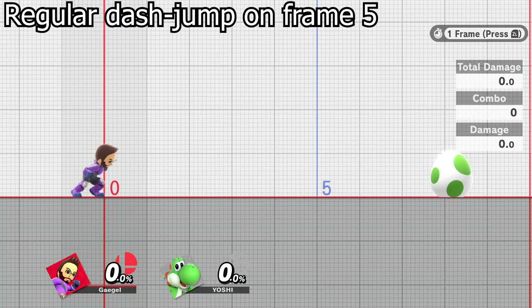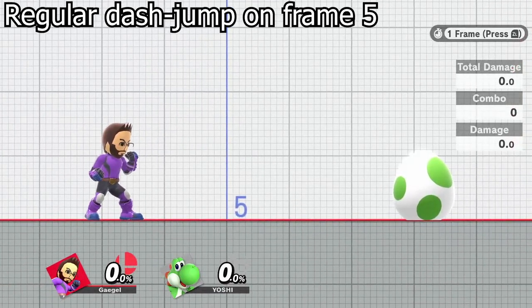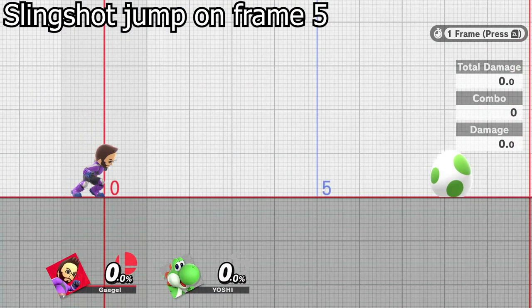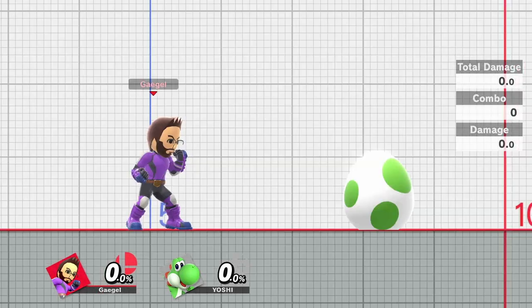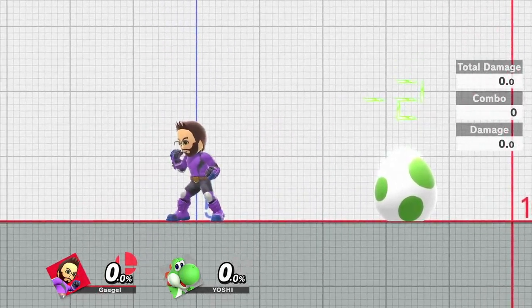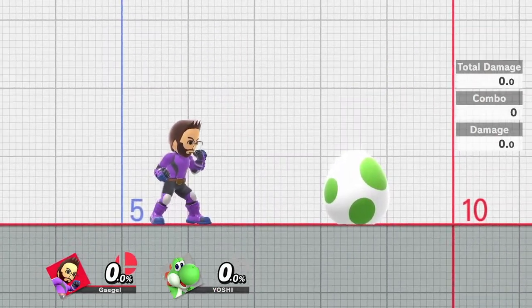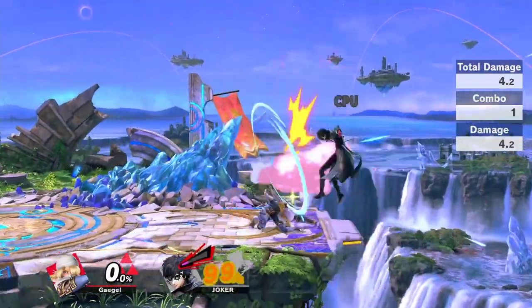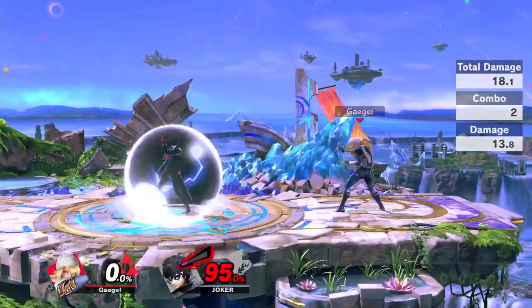A common misconception is that Slingshot somehow gives you more aerial momentum than a regular dash jump, or that it gives you a higher frame advantage after landing with an aerial. But this is not true. It is nothing else but a very fast, easy-to-perform turnaround jump, or grab, or up smash. This doesn't mean it's not useful, as some characters can still greatly benefit from having consistent options for that, but I also don't want to exaggerate its effects.